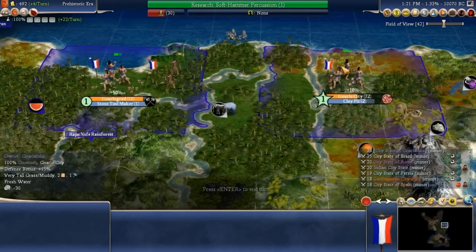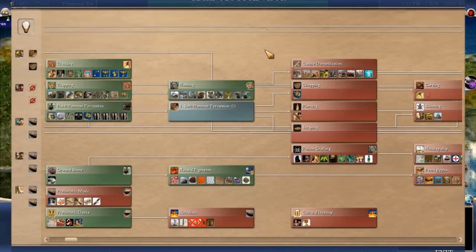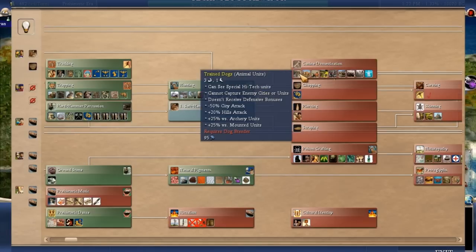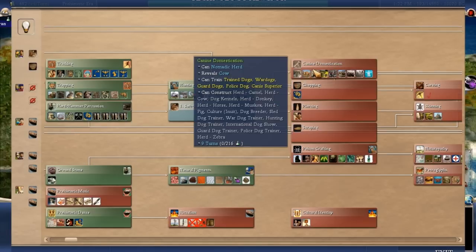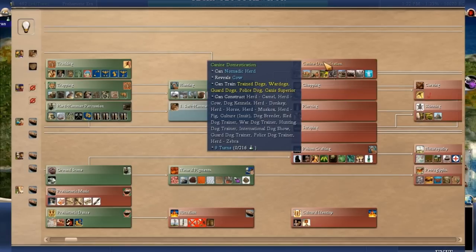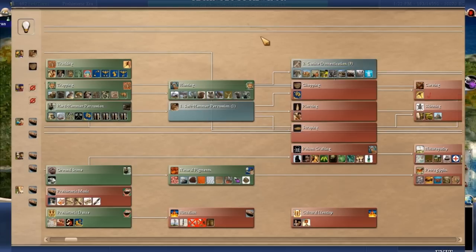Taking a quick look through the towns at my strategy. Soft hammer percussion gives us one science with a stone tool maker — an extra beaker. It leads to chopping, piercing, and scraping, all of which give us an extra beaker — I like that. However, first I'm going to go canine domestication. I want to get those dog units; dogs can help detect high-tech units so I can check if there are bandits. Those herds will appear and we'll also see cows.